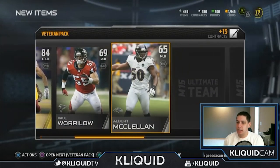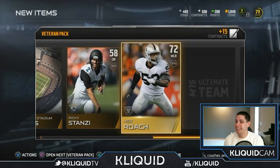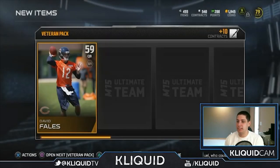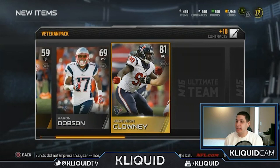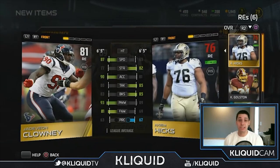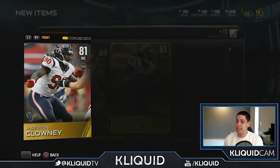We also get Paul Worolo, Mark Trestman, and Ricky Stanzi — look at that glorious hair. Nick Roach is our other card, a 72 middle linebacker — not really helpful. Next pack: David Fales, Aaron Dobson, and Jadeveon Clowney. I think Clowney is definitely a guy I can find a place for on my defense. He's got 87 speed — I didn't realize he had such high speed. He is absolutely going to be the starter for me.